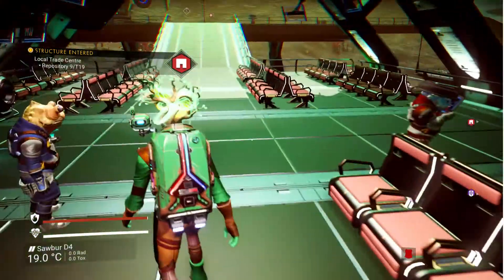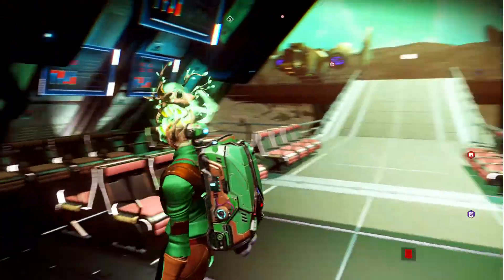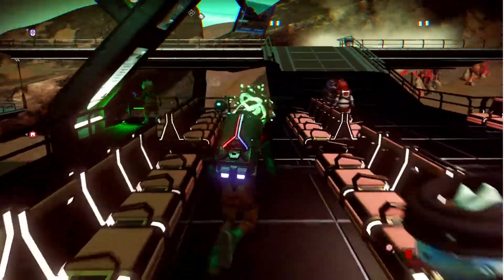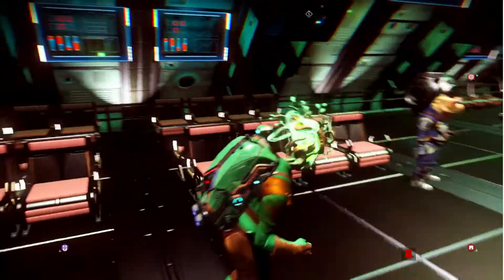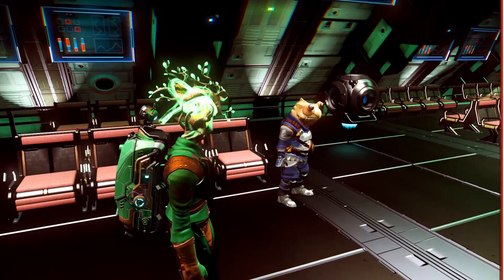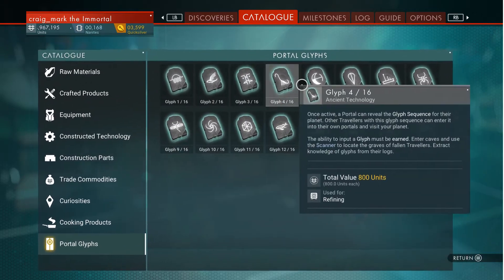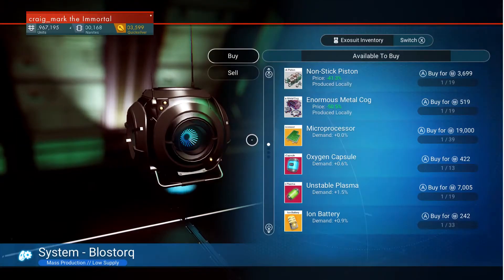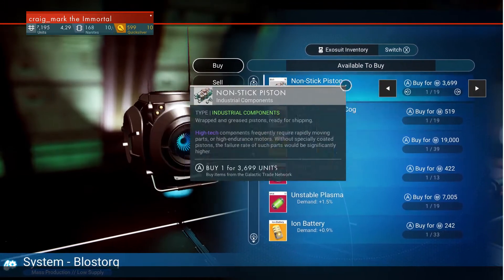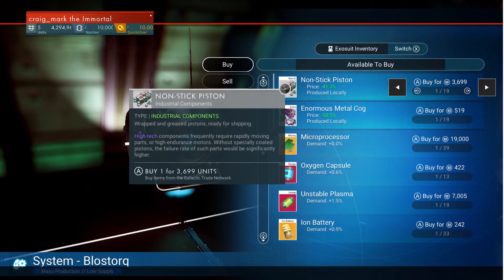Sometimes there'll be a traveller at the trading post. If you talk to them, you can give them 100 nanites to mark their grave for you, then visit the grave to get one of the 16 glyphs you'll need for portals - I'll cover that in another video. The trade post also has a galactic trade terminal.